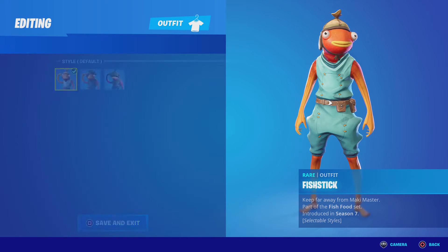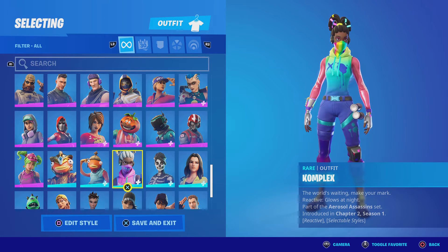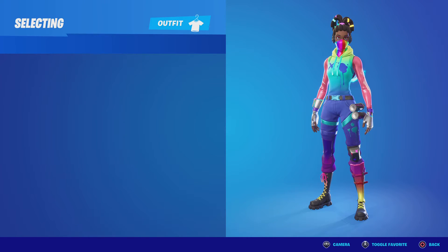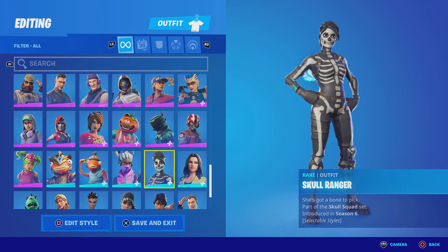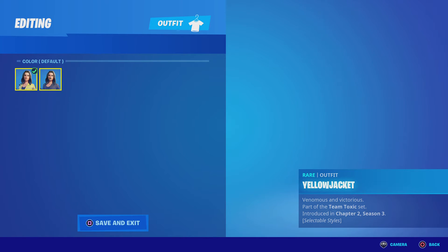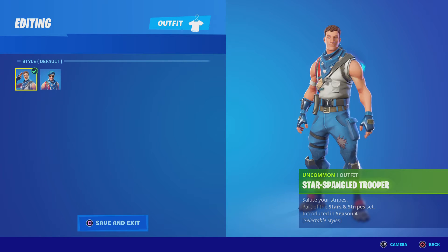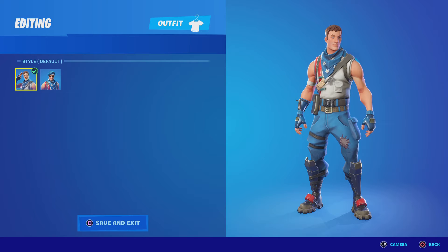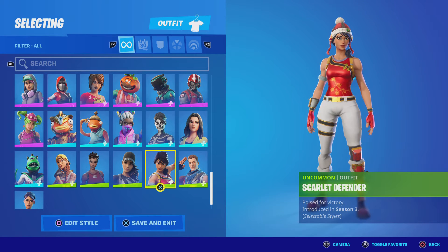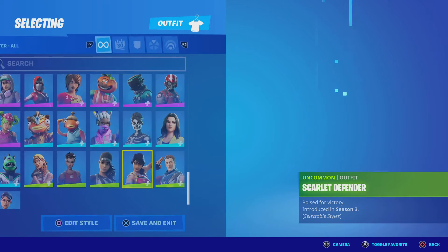Atlantean Fish Stick is one of my favorite Fish Stick styles. Fish Stick — it's not that bad but kind of ugly. Complex — I really like this skin, it's pretty cool even if it doesn't really match. Skull Ranger — a really good skin. Yellow Jacket — also a really good skin, pretty cheap, about three bucks. Star-Spangled Trooper — I really like this skin, a great Fourth of July skin. Scarlet Defender — a really good skin.